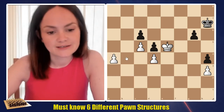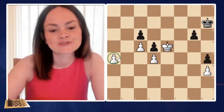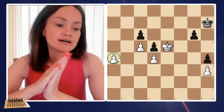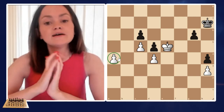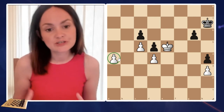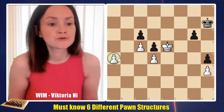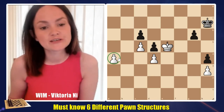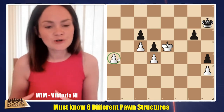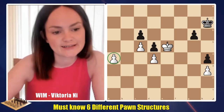Whenever you get a passed pawn, you should always be happy. For the endgame, it's all about the king — you always want to advance your king unless you have a passed pawn. If you see that you can promote your passed pawn, you shouldn't worry about your king. But if you see that you have trouble promoting, always try to advance your king and bring it as close as possible so you'll be able to promote the pawn.